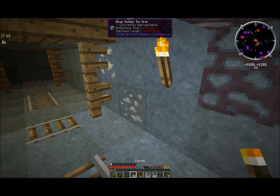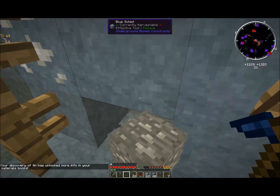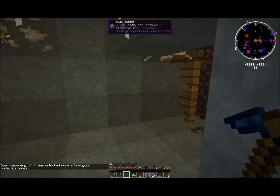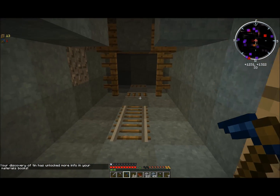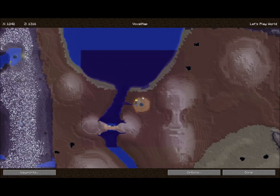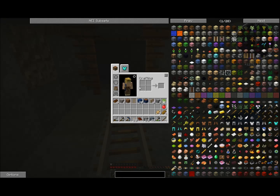We've got some tin — excellent. I can mine that up, and tin is used to alloy with copper to get bronze. As you can see I've mined backwards and I'm still under the sphere of my dome, so I don't have taint here, which is great and really convenient. I'm going to repair my axe real quick.